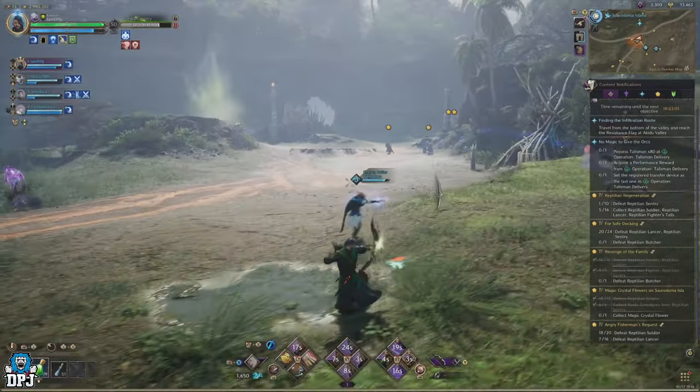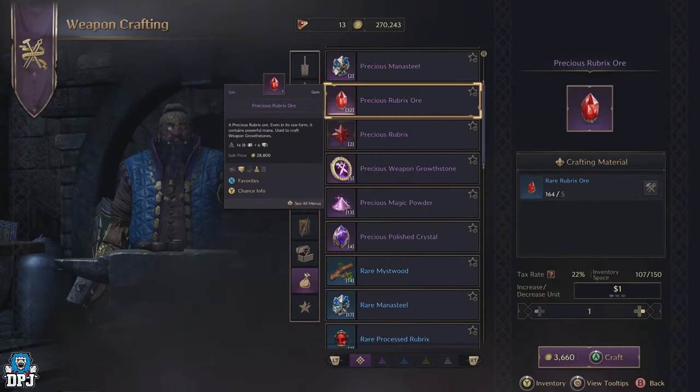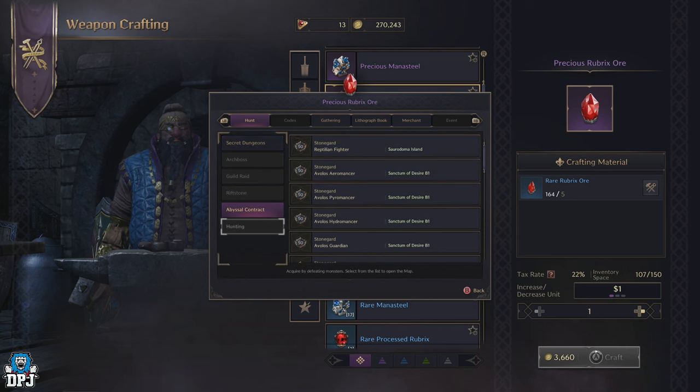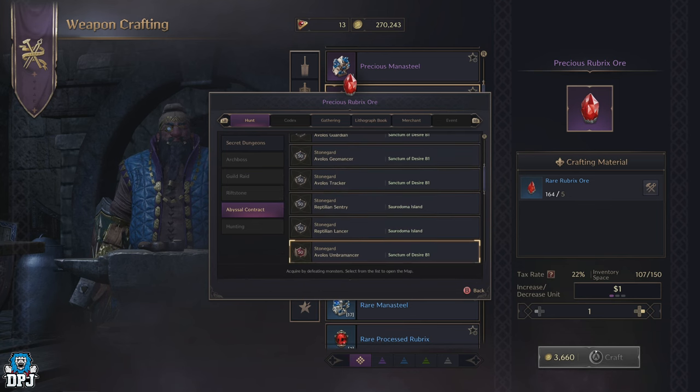With magic powder covered, you now need to work on the gems. The gems required are the precious emerald ore and the precious polished crystal. For precious emerald ore, you can acquire it in a few ways. You can also craft your way up — 5 quality emerald ore craft into 1 rare, and 5 rare craft into 1 precious. The best place to farm these is again the open world dungeons using abyssal contract tokens.